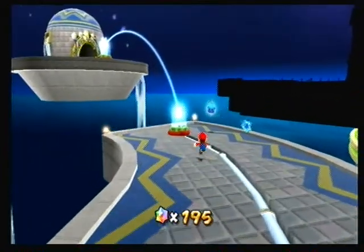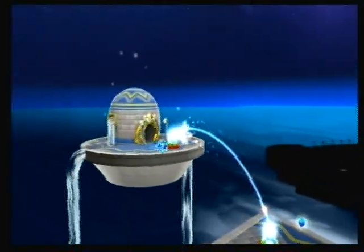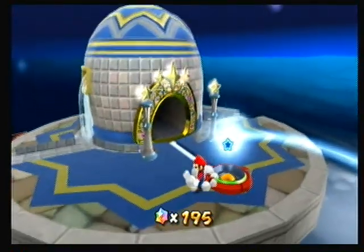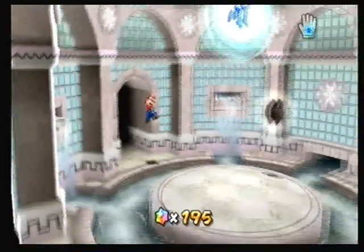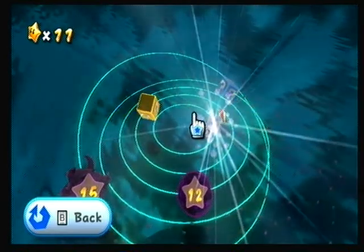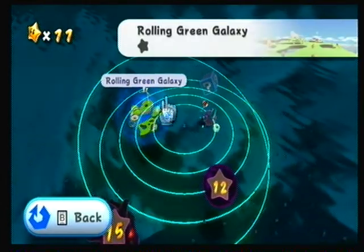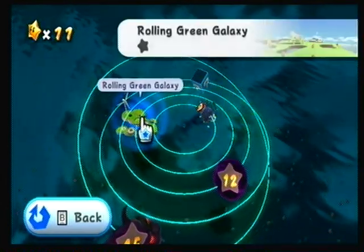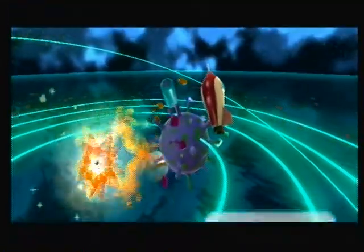Now we're going to go over to this place. I forgot what this was — the Fountain. You go in this little thing and there you are. So we have this one we can go to: Space Junk. And the Rolling Green Galaxy. I'm actually going to do Space Junk for now, because this one tends to be pretty quick, and I kind of want to do a longer video. So let's go to Space Junk.